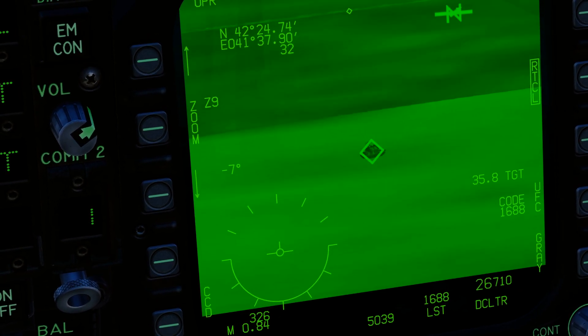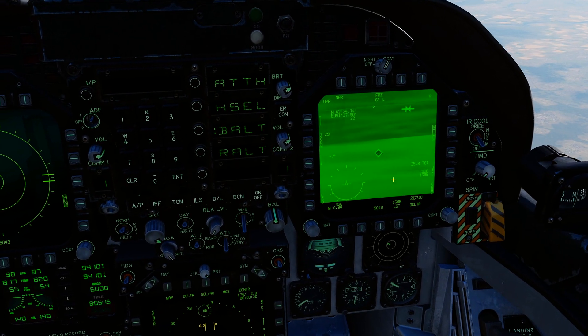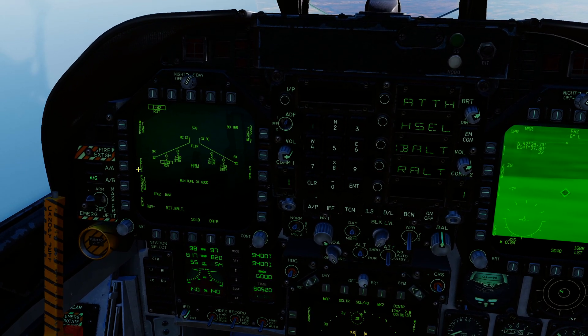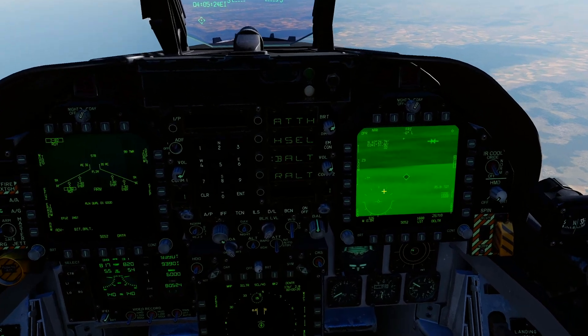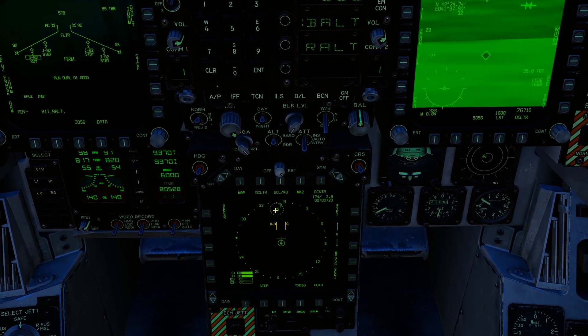Easy as TDC to press, get the diamond on. And that target, good sir, is ready to get hammered by a JDAM. So we can effectively, once we get within range, we've found the target SA15 off of the SA page.